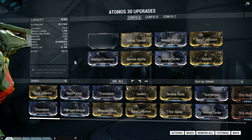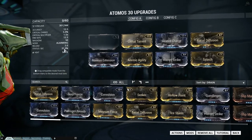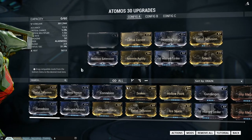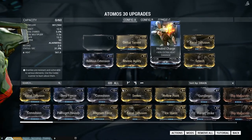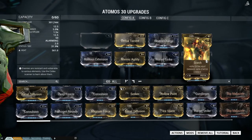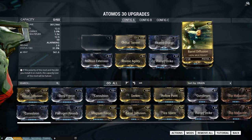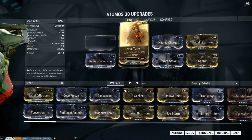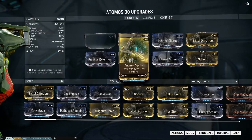Our first build focuses on heat damage with a little bit of extra normal damage. We also have multi-shots and, most importantly, extra fire rate so the damage will reach our enemies faster, along with Ruinous Extension for extra range on this weapon.